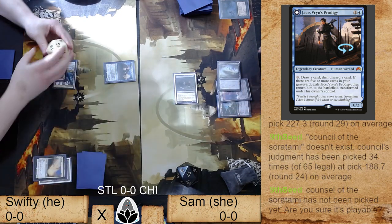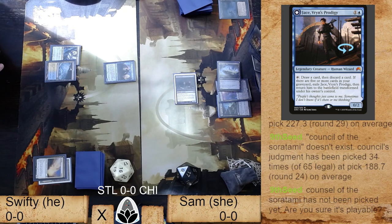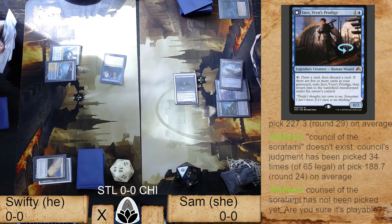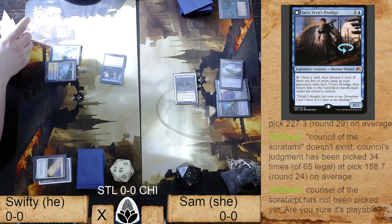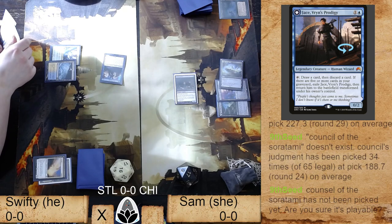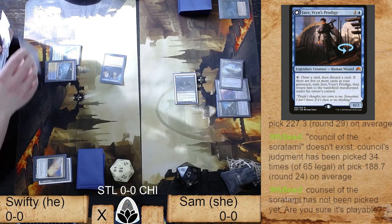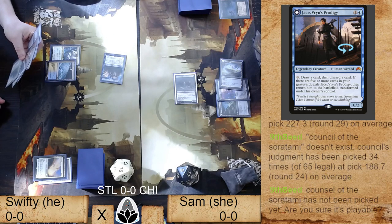I had a discussion with Sam about being able to Vampiric Tutor at the end of their turn or your own upkeep. Vampiric Tutoring for Reanimate and then reanimating Solitude to kill Jace probably would have been very strong. Vamp was the card she drew that turn so that makes sense — so close. Now she doesn't have any big reanimator targets per se. Reanimate is a value card exclusively — you're not reanimating a Griselbrand here. It's for cards with ETB triggers or to complete your combo.